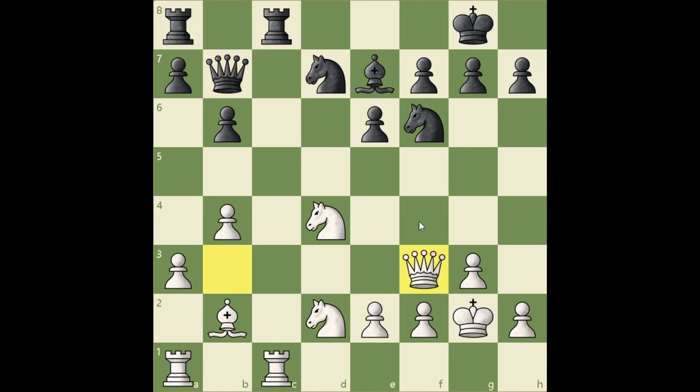That's why black played knight d5, trying to defend the c6 square by blocking the long diagonal. Then e5, knight goes back, b5. So white secured the c6 square for the knight, but can black nullify the smothering effect of knight c6 by exchanging some pieces?